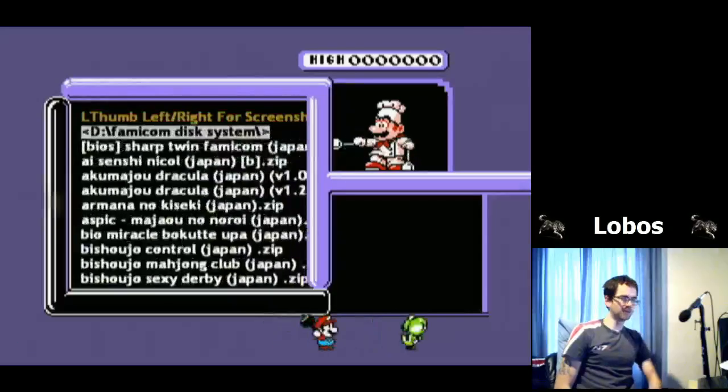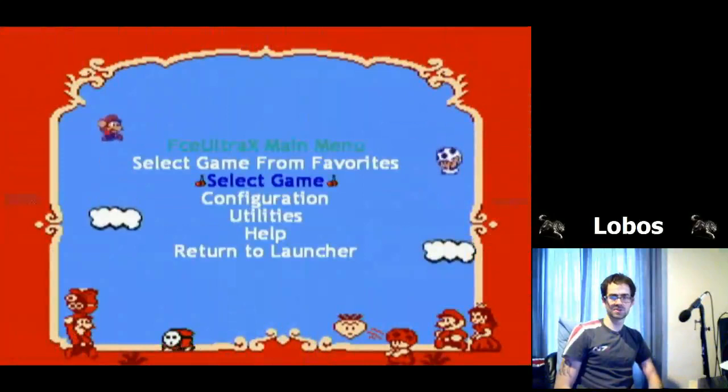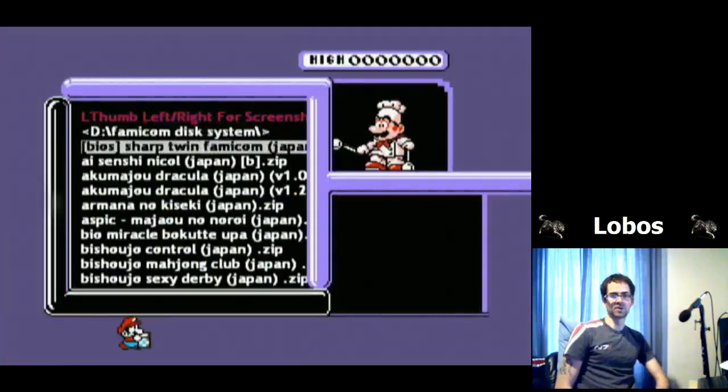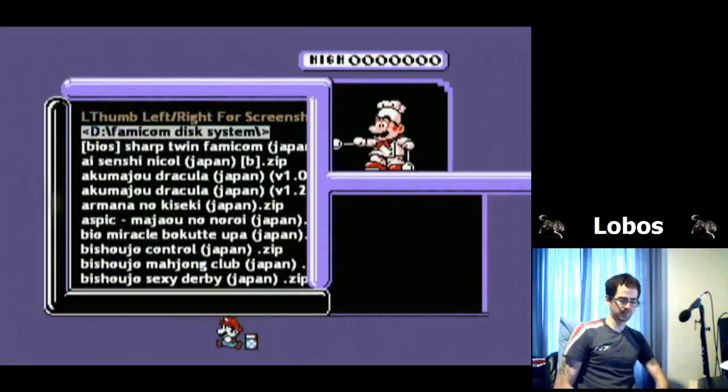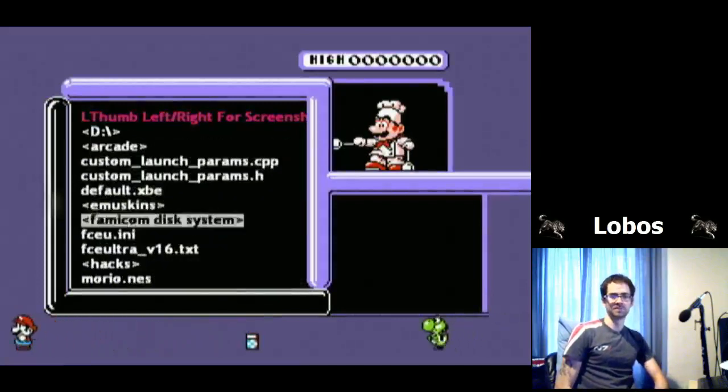One thing to note: there's a 'No Intro' section with various games — you'll find things like Castlevania and Aqua Majeur Dracula in there. To go back a folder, go all the way up and press A on that. There are also hacks — tons of them.